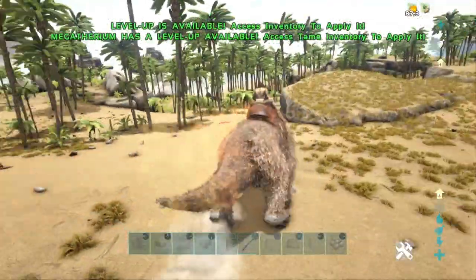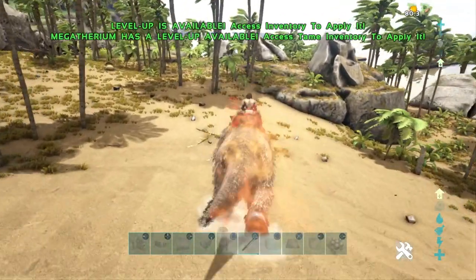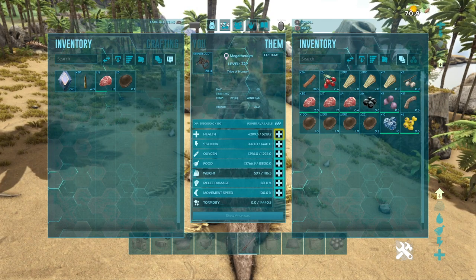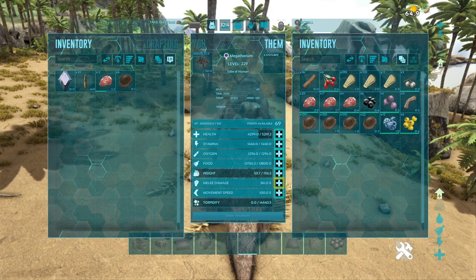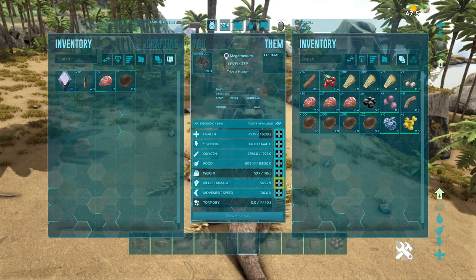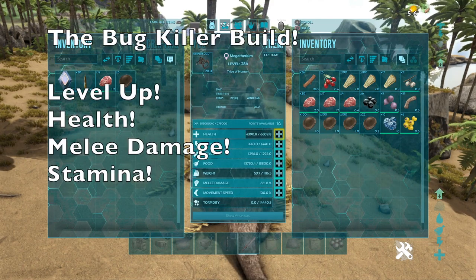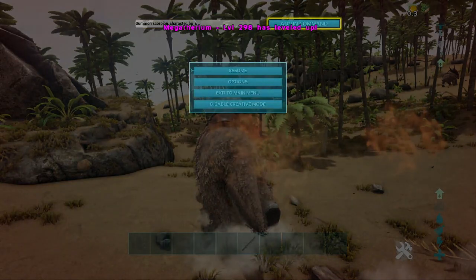The first build revolves around getting the bug killer bonus while killing bugs, and this is the Chitin Farming Build. For this build, you mainly want to pump a few points into health — just enough to survive against what you're attacking. You'll mainly be facing scorpions, Araneo, Meganeura, and Titanomyrma, so you don't need too much health. You mainly want to pump melee damage. You can also take this build further and use it to farm deathworms — for that, pump the health up to around 10k, which is plenty.